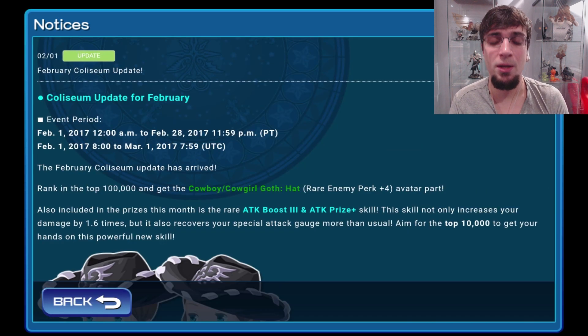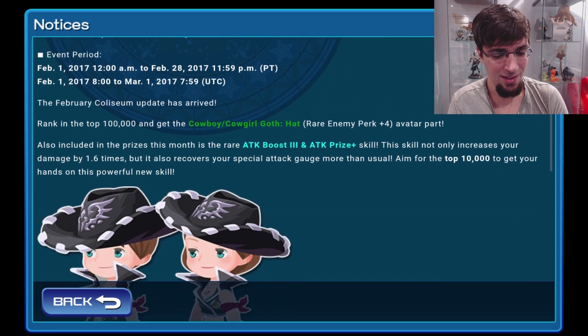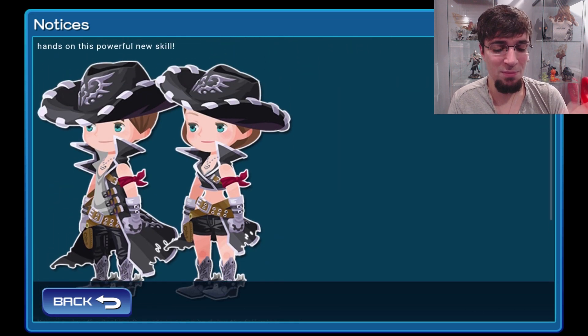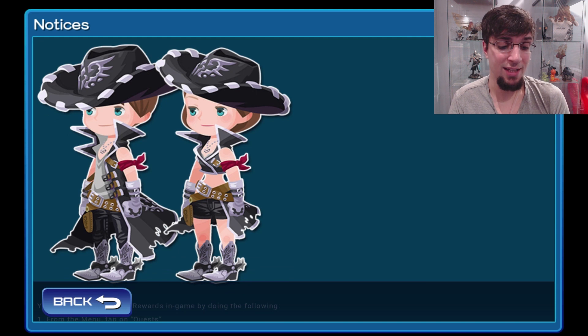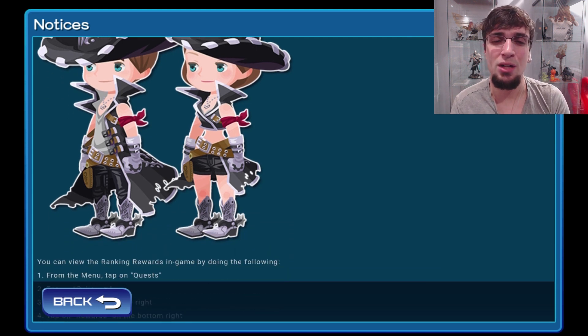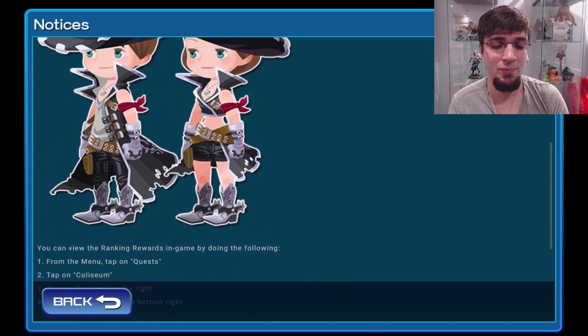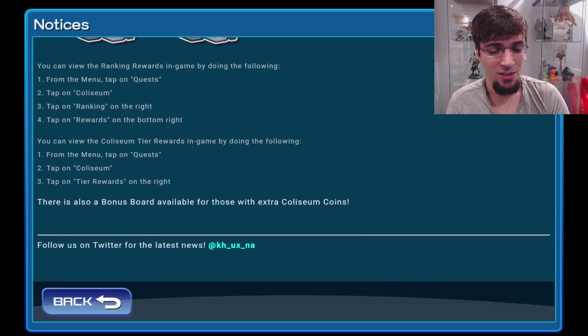We also got the February Coliseum update. We got these phantom-looking cowboy dudes — the goth cowboys. They look pretty cool. I'm not sure if I'm going to wear it personally. I do like it, it looks really good, but I can't switch costumes because I'll lose my perk skill. That's where I have an issue with the whole costume thing — if a lot more variety was there with perk skills, like Skill Plus or Critical Plus, that would be great. But sadly, you have to stick with stuff that's not that good if you want to look good, or stick with stuff that's really good but just doesn't look good together.